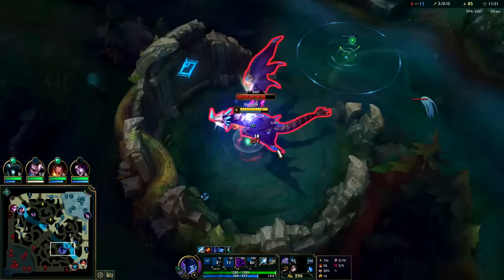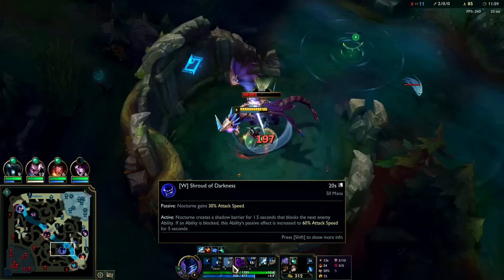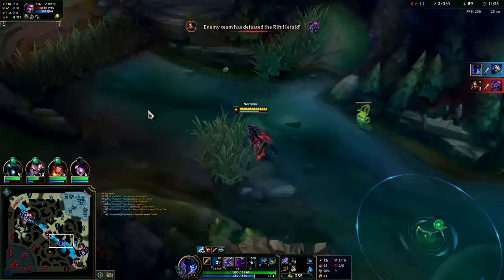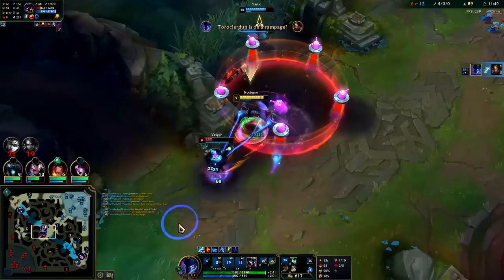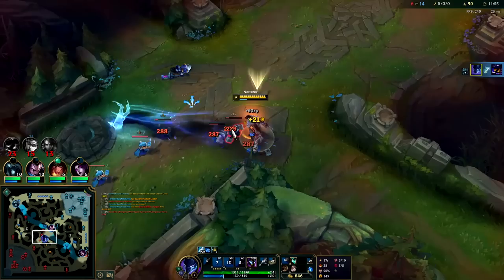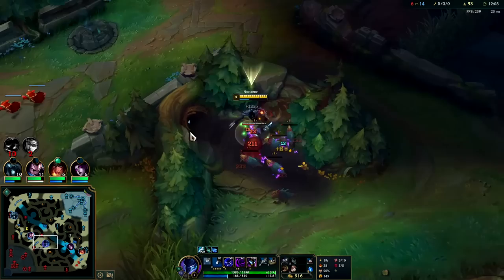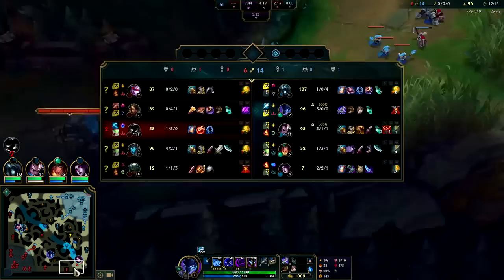We heal quite a bit with BORK up too. Dragon is being taken — herald is a little bit better pre-14 minute mark especially since they can get plates with it. If they don't get plates it doesn't matter. We'll spell shield through the cage and kill him. I let the rock hit me so it wouldn't scrape my spell shield. I wasn't planning on finishing that last hit — my passive scraped the whole thing.